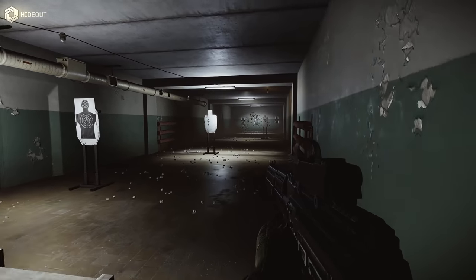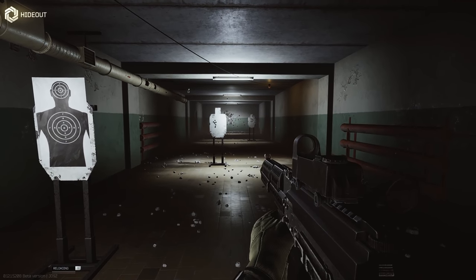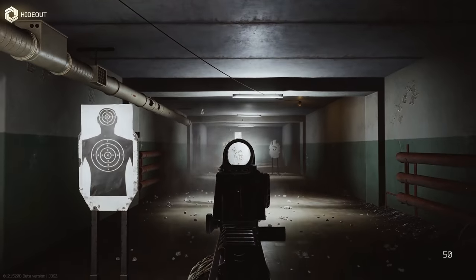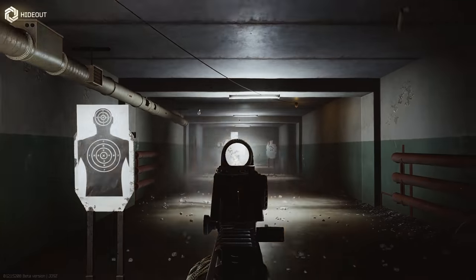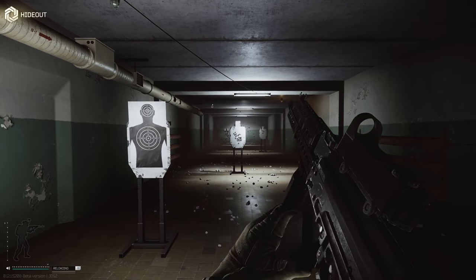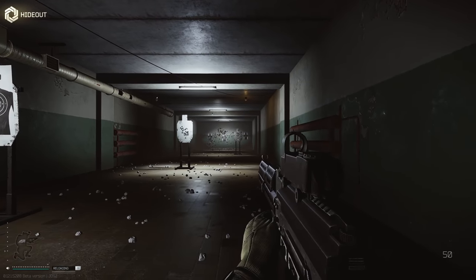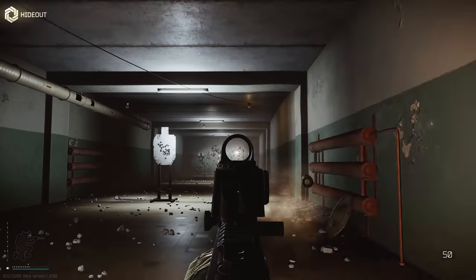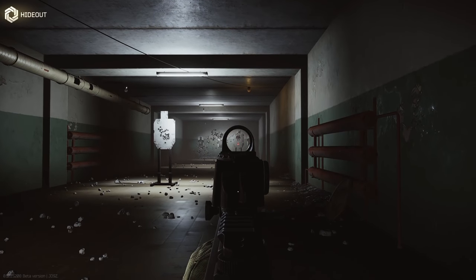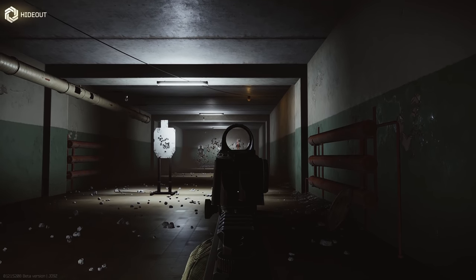Okay so we're inside the hideout, let's load a mag. That's quite an impressive recoil pattern from standing. Let's try crouched. As you can see, that's where I initially shot and then it all kicked up basically into his head.